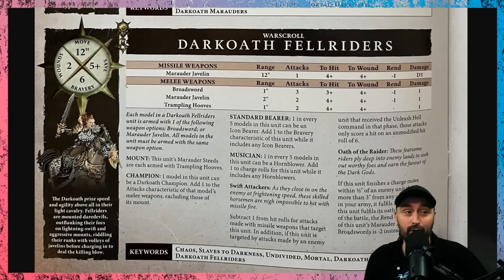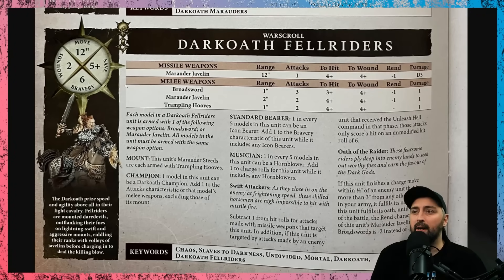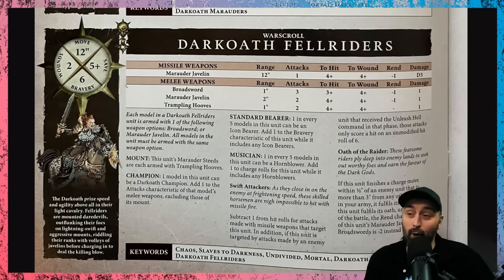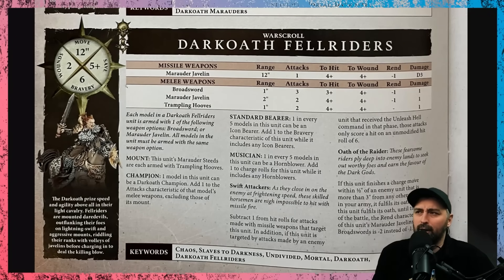The last unit is also very good — they're 125 points. These are the Dark Oath Fel Riders; they move 12 inches so they're fast, they've got two wounds each and a five-up save, so that's 10 wounds for 125 points, or 20 wounds for only 250 points — a very competitive price point, though they have low bravery and a low armor save. They can be equipped with the Marauder Javelins, which have 12-inch range with one attack, hitting on a four and dealing D3 damage — so for 250 points you get 10 shots that are damage D3, which feels quite good.